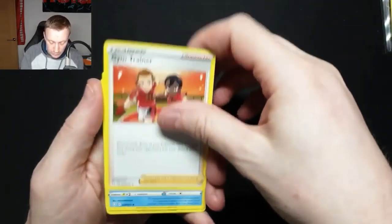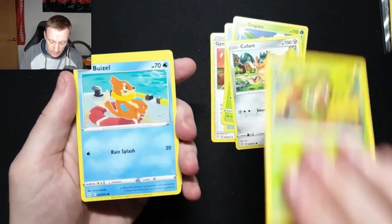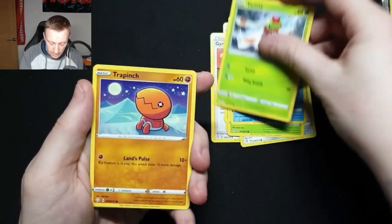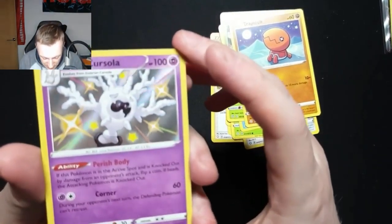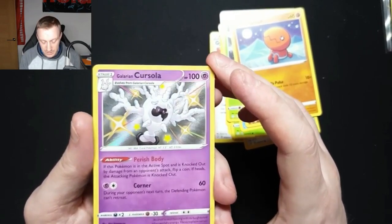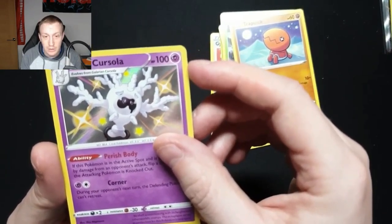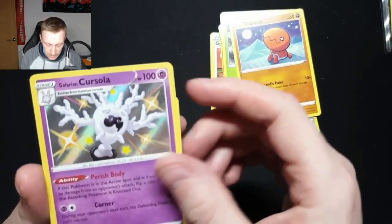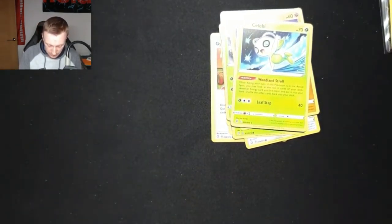Lightning Energy, Gym Trainer, Cramorant, Tropius, Koufant, Grookey, Buizel, Yanma, Trapinch — there's the one! We have got our first Shiny Vault card — it's Galarian Corsola. That's what I mean: these shiny cards come in the reverse holo slots, so of course they're going to be a lot harder to get hold of. There's some holo bleed on the edge of the card, and we've also got a Celebi Regular Rare. So we've got our first Shiny Vault card — excellent!